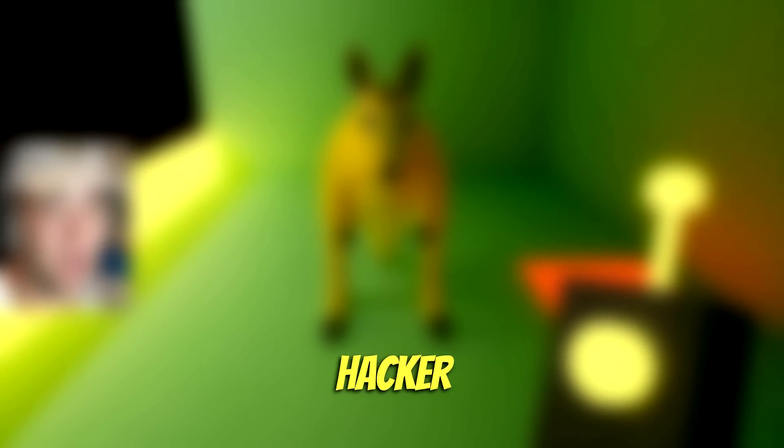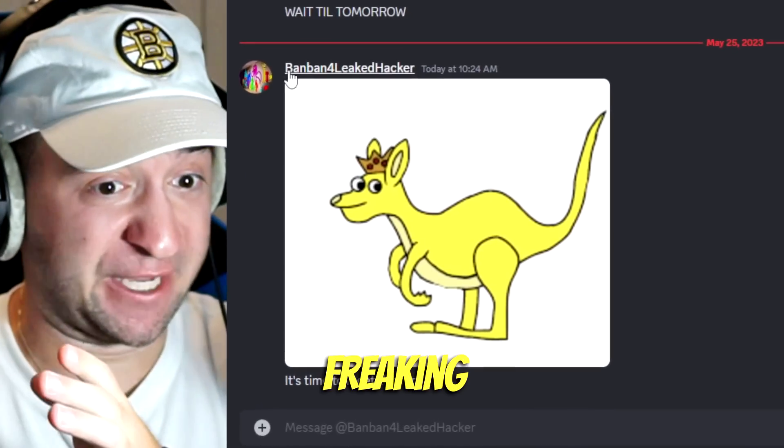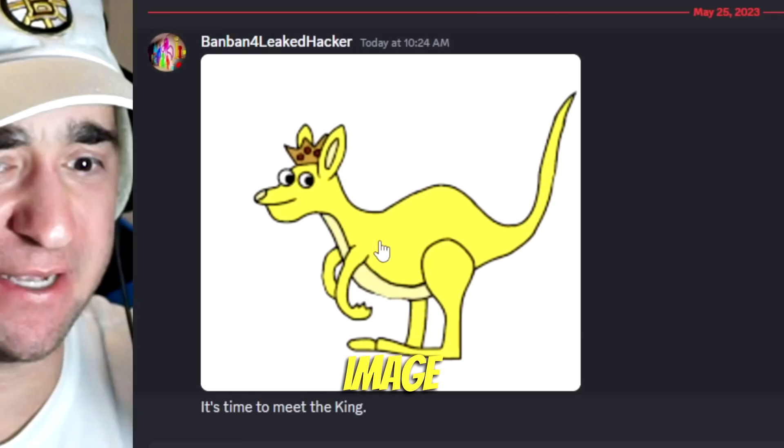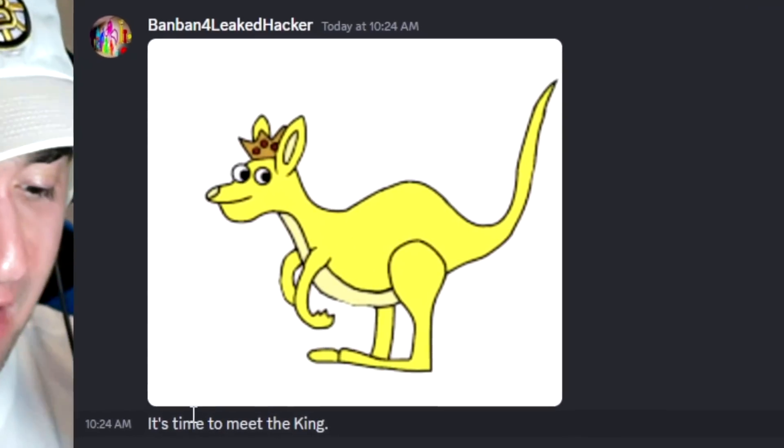Today, the Garden of Banban 4 hacker sent me to King Bouncilia's secret room. The Banban 4 leaked hacker just messaged me, and it's an image of King Bouncilia — apparently an unreleased character.